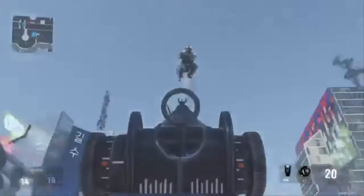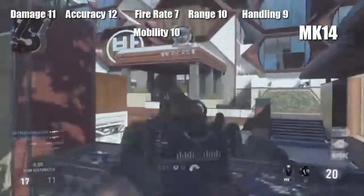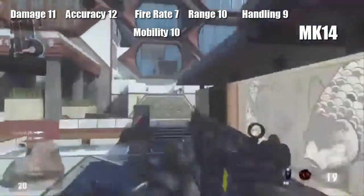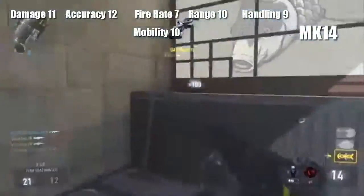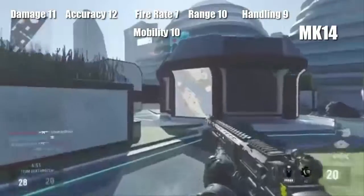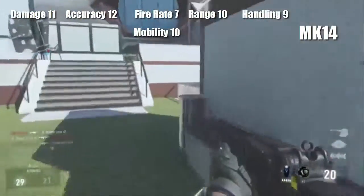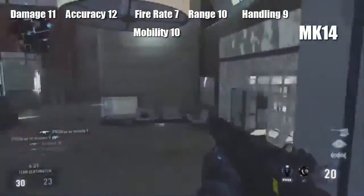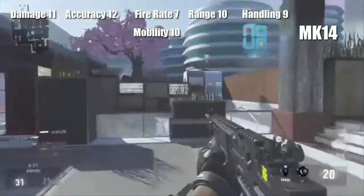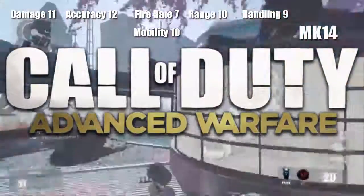Lastly we have the MK14. Stats: Damage 11, Accuracy 12, Fire Rate 7, Range 10, Handling 9, and Mobility 10. Damage is the second highest of all the assault rifles, and accuracy at 12 is the best of all the guns — you can hit targets from really far range and it's also effective close up, as long as you can pull the trigger fast enough since it's semi-automatic. Fire rate is low at 7, and range, handling, and mobility are all average. As you can see in the gameplay, it racks up kills at all ranges — this is a really good rifle.